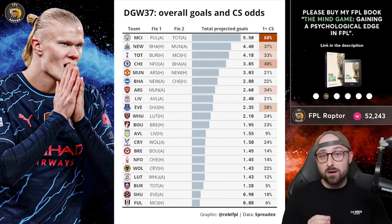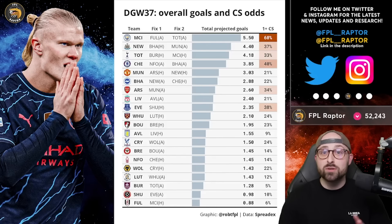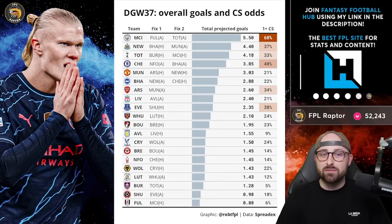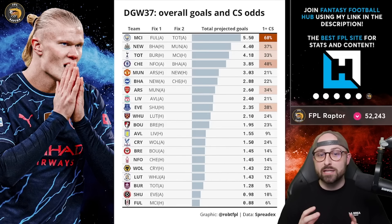Interestingly, the team third most likely to keep at least one clean sheet according to market odds is actually Everton against Sheffield United at home — despite only having one fixture. So someone like Jarrad Branthwaite isn't the worst idea. After that you've got Newcastle, where someone like Dan Burn could be a decent shout. Branthwaite then Burn are very close in clean sheet percentage.